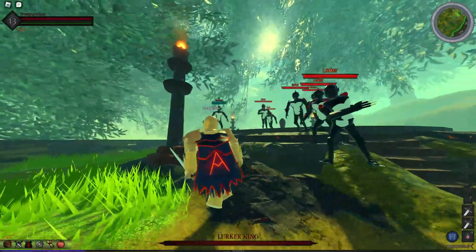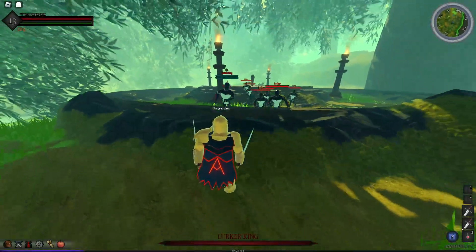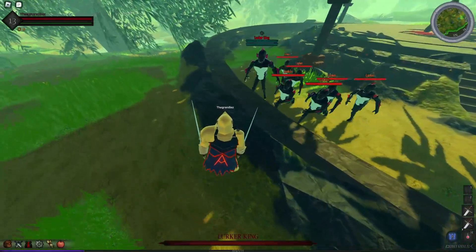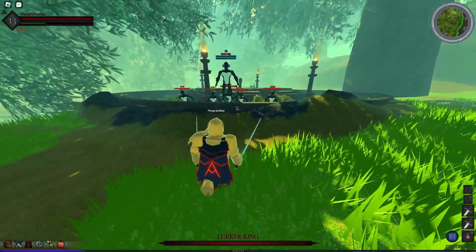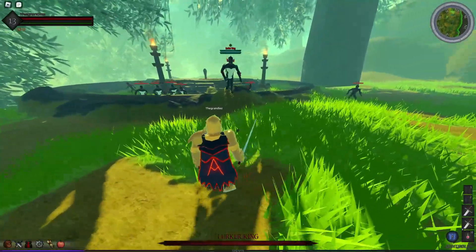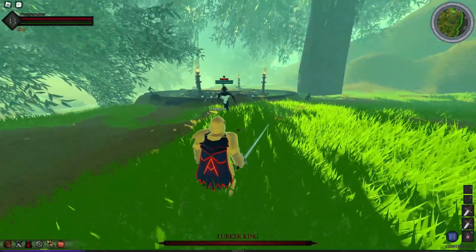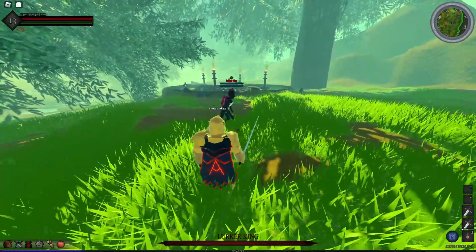What you want to do is bring him out into his dead zone, where he cannot attack you if you're in a certain position. Do not get hit by the Lurker King because you will instantly die if you're low HP or low level. You want to lure him out and always be ready to roll — just be ready to roll for any enemy in general.